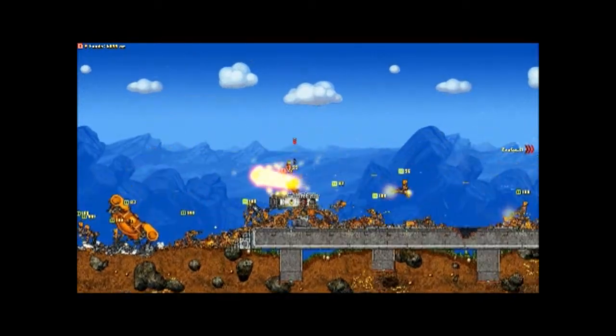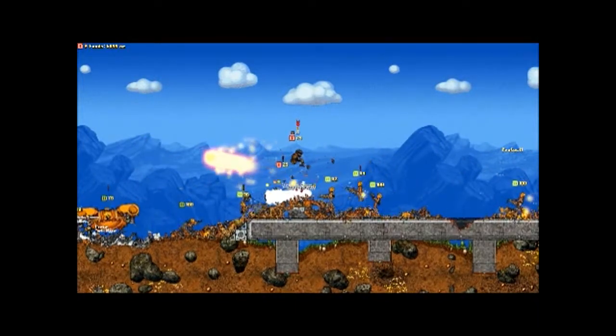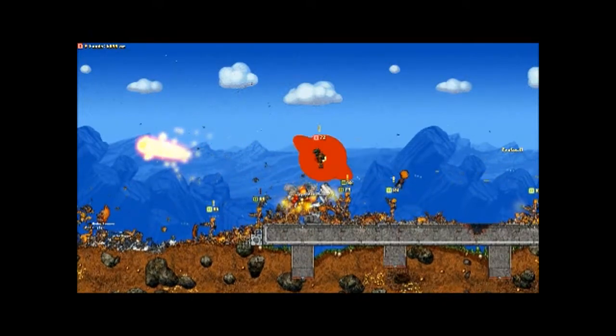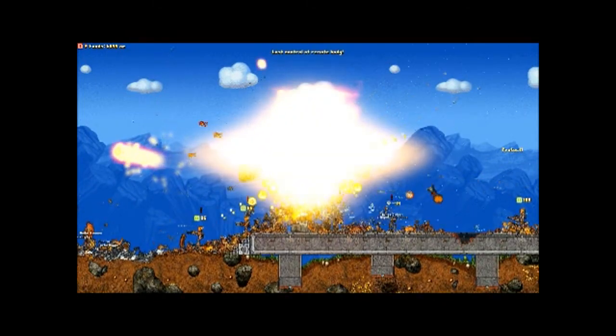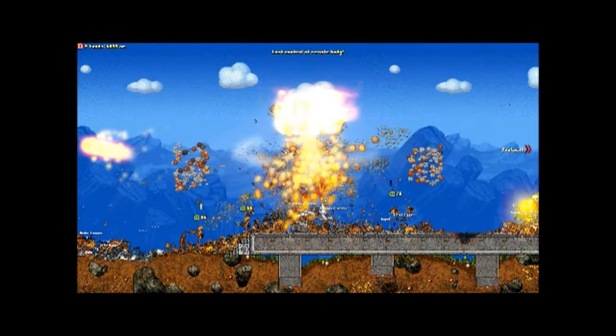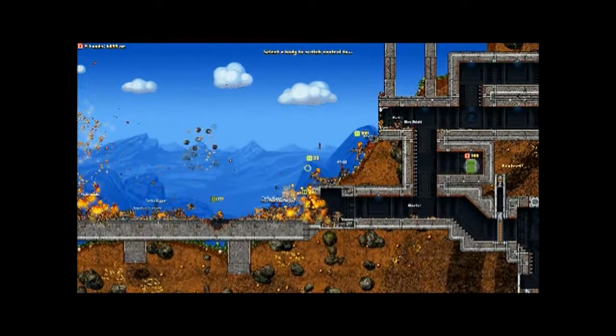Rockets are also a really good weapon. Right when I hit that dropship I sent it off course and it just fell. Right now my goal isn't to save lives — it's damage control.